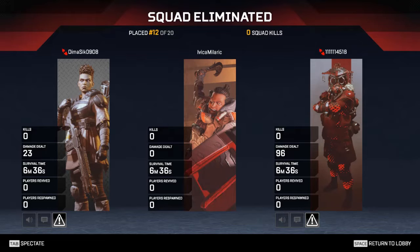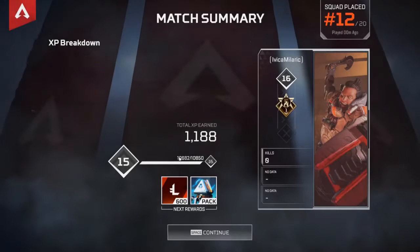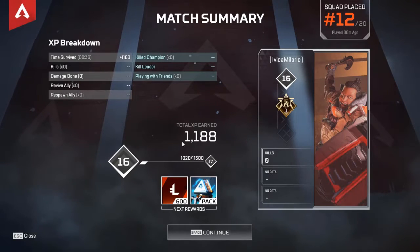Hopefully you got something useful out of the early game talk. My advice: drop away from the path of the dropship, loot your weapons and armor as fast as you can, follow your co-players while moving constantly, because the game is more about movement than damage. Also, don't suck as badly as I did — kills zero, damage zero, revives zero, respawns zero. I didn't do anything except talk, dive, move, and loot.